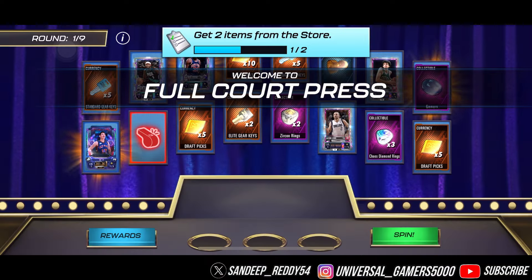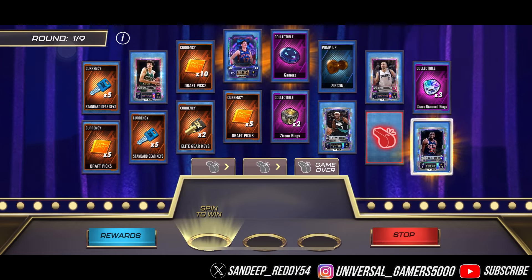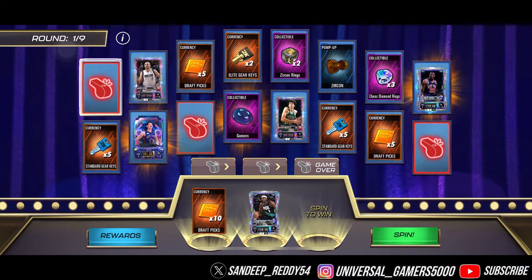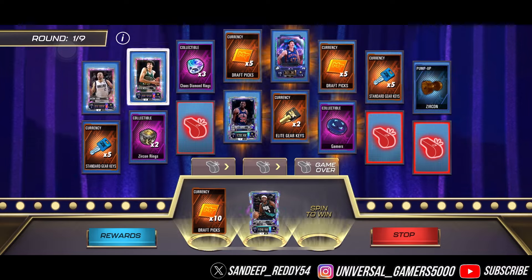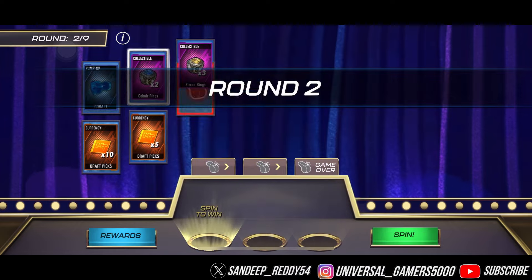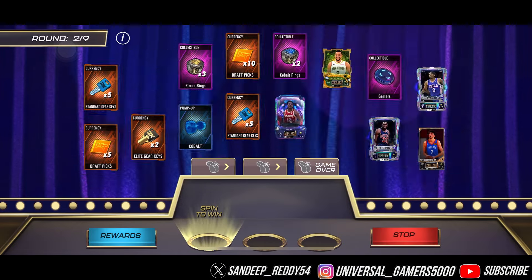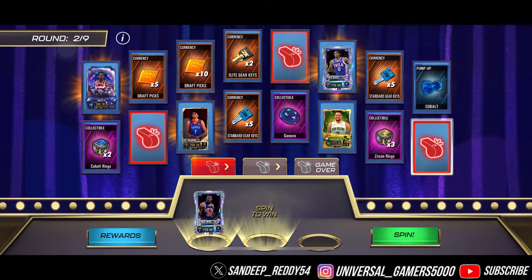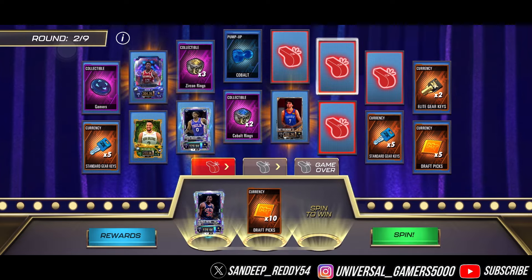We're on to the store. Let's try our luck on the Full Court Press free pack to get yarn. I'll just be happy if I at least get a team player for the coming gauntlet event. Starting with 10 draft picks. We also got a case dominant card. Moving on to round two — we have a Zikron card, SF version — but we need SF and they get their first foul. We got 10 draft picks.